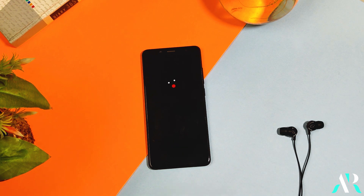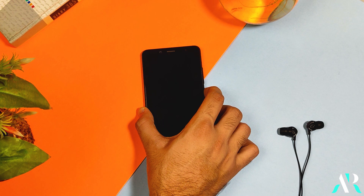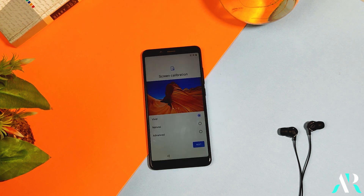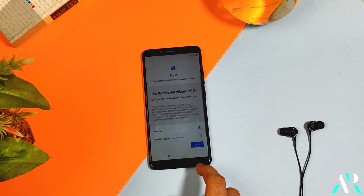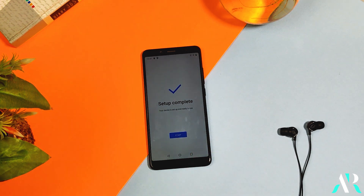Reboot the system after installation and wait for it to boot up. If it doesn't boot, don't worry — just do a force reboot by holding the power button until the device is on. Wait for the first setup. During the first setup, remember to go to screen calibration settings, click on Advanced, and move the slider to the cold side. This screen calibration is necessary because it prevents the ghost touchscreen issue. And you're done — you've successfully installed the ROM.